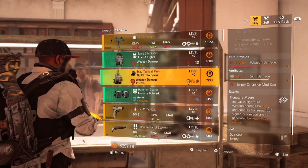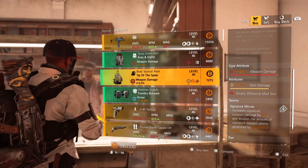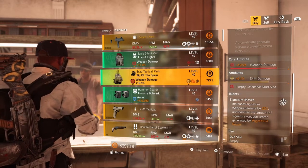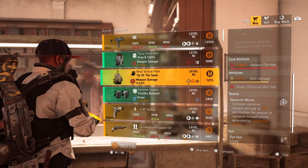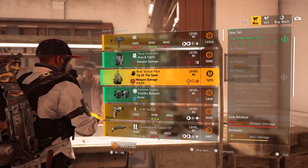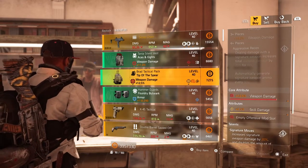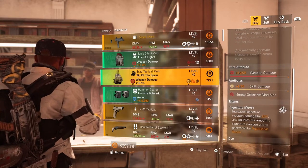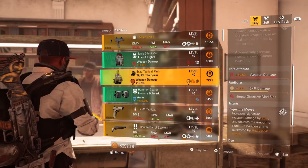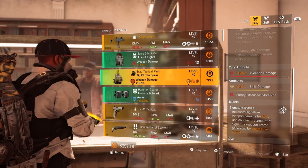Next we have the Tip of the Spear backpack — core attribute red at 12.5% weapon damage, lower attribute 7.1% skill damage, red mod slot, and the talent Signature Moves: increases signature weapon damage by 20% and doubles the amount of signature weapon ammo generated by Aggressive Recon. With the four-piece, Aggressive Recon means dealing damage with a signature weapon increases total weapon damage by 20% for 60 seconds, so you're going to get 40% weapon damage with that backpack. The weapon damage is pretty nice; you can roll that skill damage to whatever you'd like.